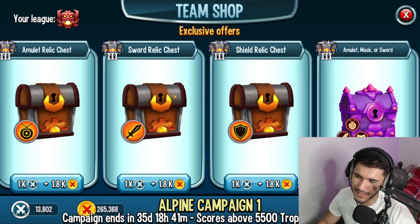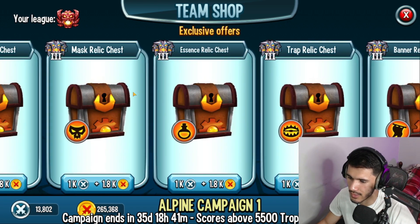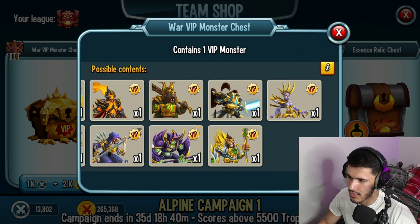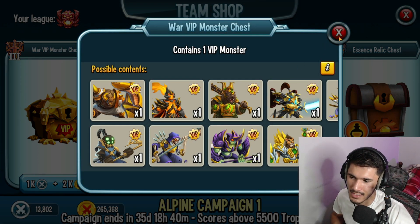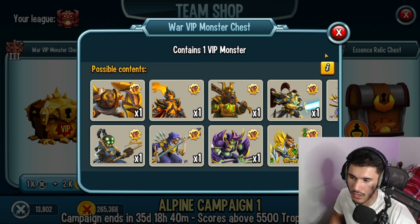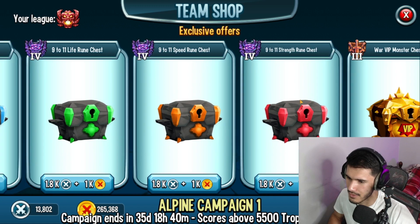I wouldn't really recommend spending your war coins and war medals on these relic chests — none of them are worth it. Not a single one. This right here, all this up to right here, you want to avoid all of it. Even the war VIP monster, unless maybe you're missing a monster, you can try to get that for special purposes. But keep in mind, these monsters come around very often or absolutely free. Sometimes you open a legendary monster chest or there will be some type of event and you'll basically obtain it with little to no effort. They are not VIP, and just because it says VIP doesn't mean they're good — none of these monsters are good anymore. Their stats are just beaten by other monsters.